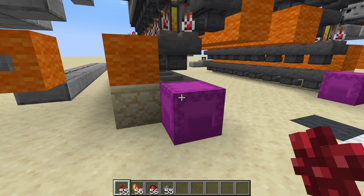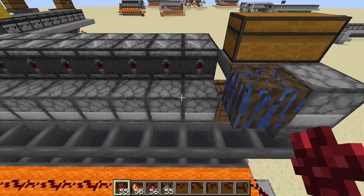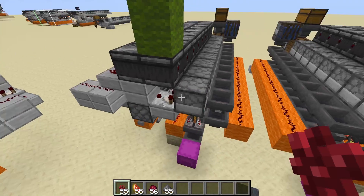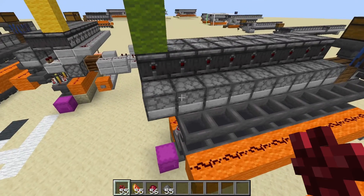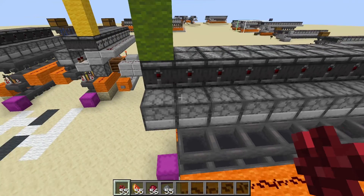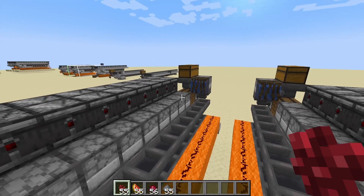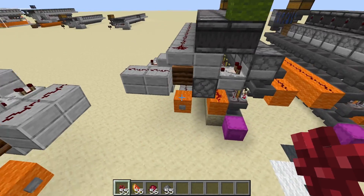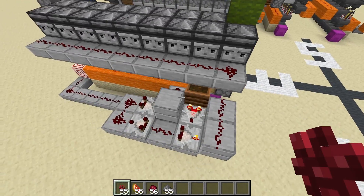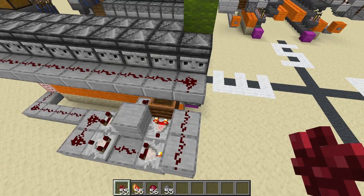Now it works pretty simply. You have some observers facing over the top of droppers. And when we have our items go through, these will fire in a pattern that makes it so that exactly one item from each of the first nine in this dropper ends up in each of the hoppers below. And this is done by a little fader circuit and a little bit of redstone subtraction.